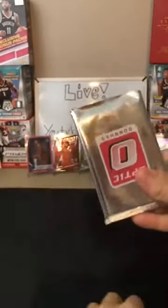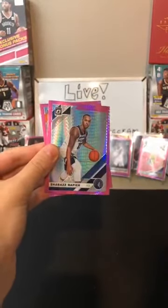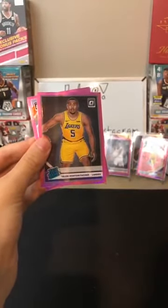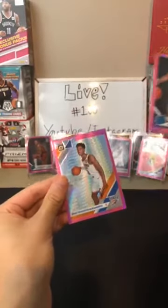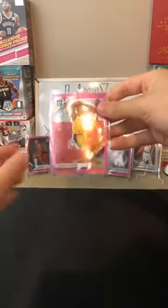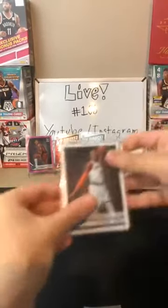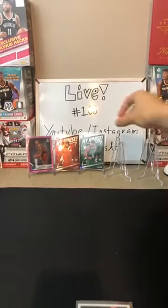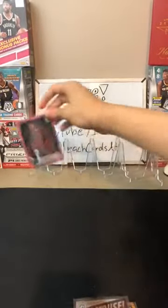Last pack: Draymond Green for the Warriors, Joel Embiid for the 76ers, Shabazz Napier for the Timberwolves, Talon Horton-Tucker for the Lakers, and Shai Gilgeous-Alexander for the Thunder. That'll do it for today! Congrats to everyone — we got some great cards: a pink LeBron, pink and base Cam Reddish, two RJ Barretts, a holo My House Jayson Tatum, My House Kobe White, and a pink Kevin Porter Jr.